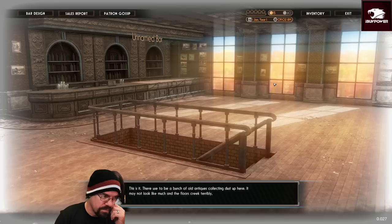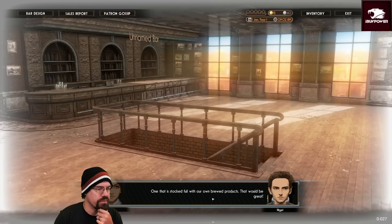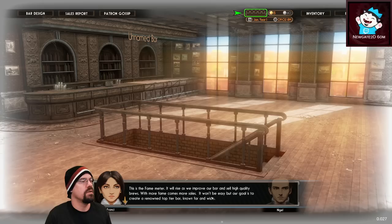This is it. There used to be a bunch of old antiques collecting dust up here. It may not look like much and the floors creak terribly, but with some work we can turn this place into a cozy bar — stocked full of our own brewing products, that would be great. I have to start with a basic tarnished floor plan for the time being — with enough funds, the bar can be renewed and polished, which will gather our bar more fame.